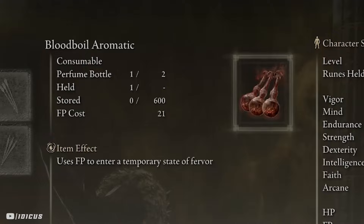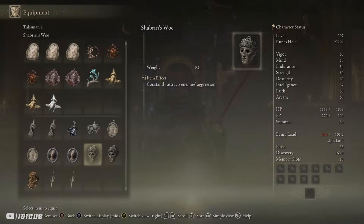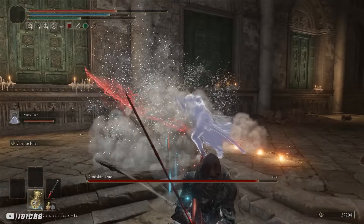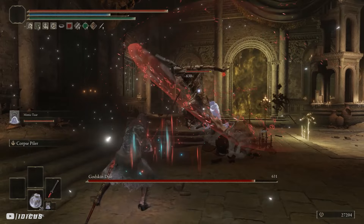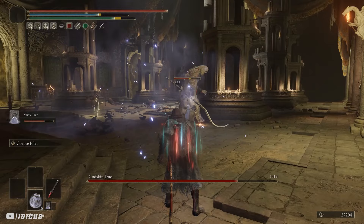When I get to the door I consume all my buffs, and as soon as I go in I'm going to cast the Mimic, take off Shabiri's Woe, and swap it for something else — in this case a talisman that increases attack power at full HP. You want to be quick and take out the fat boy before he comes to his senses or summons his friend back in. Once he's dead, heal up and get ready. As soon as the skinny one spawns in, get your sleep pots ready and toss them at him. A decent throw can knock him out in one or two, and when he's unconscious go crazy and deal as much damage as possible.